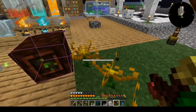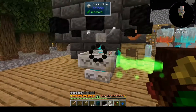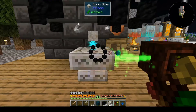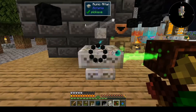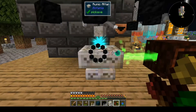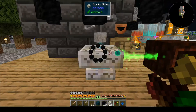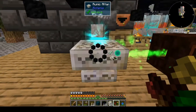All my endo flames are empty. I don't have ender pearls — that's the problem. I don't have ender pearls for the mana pearl part of the terra steel recipe.